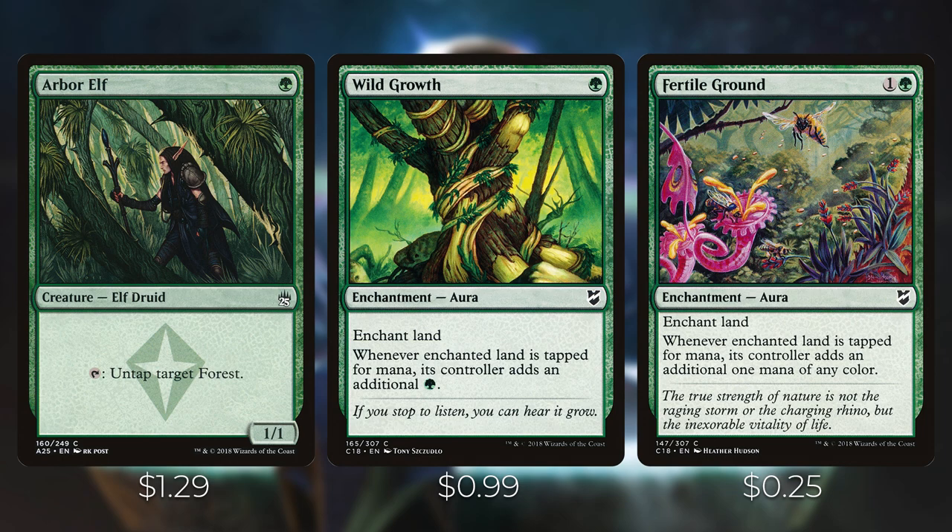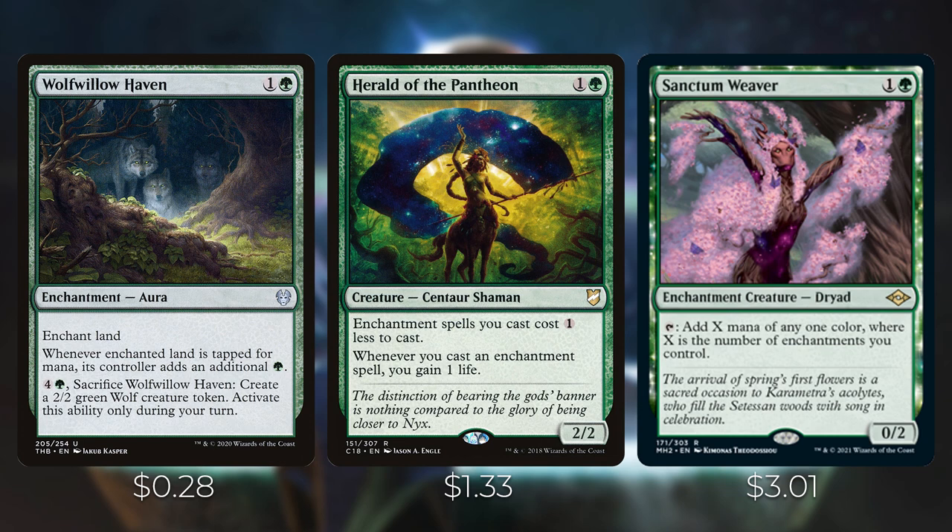We've got Wild Growth and Fertile Growth — when you tap them they add an additional one mana. Wolf Willow Haven similarly adds an additional green mana, and you can cash it in for a 2/2 green wolf later if you don't need mana. Herald of the Pantheon reduces enchantment spells by one, and Sanctum Weaver gives you X mana of any one color where X is the number of enchantments you control — very powerful in an enchantment-based deck.